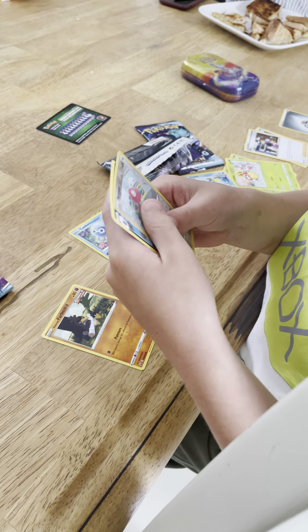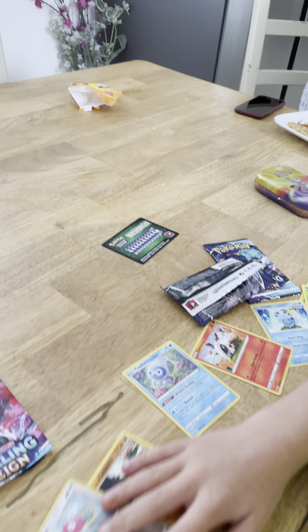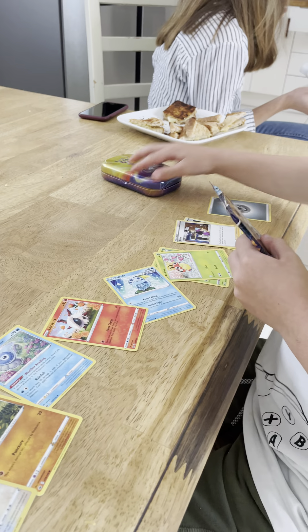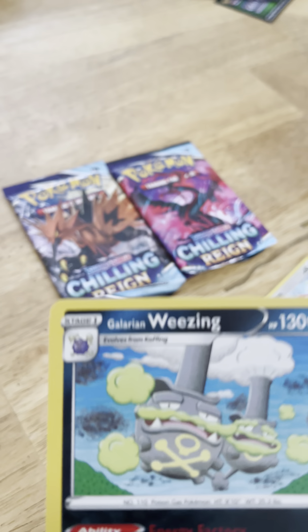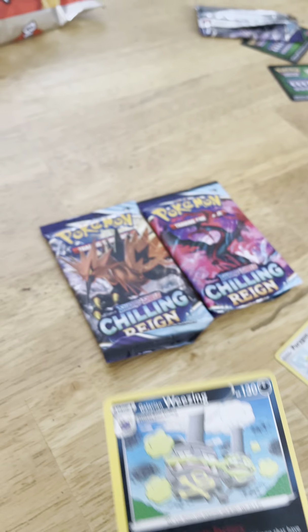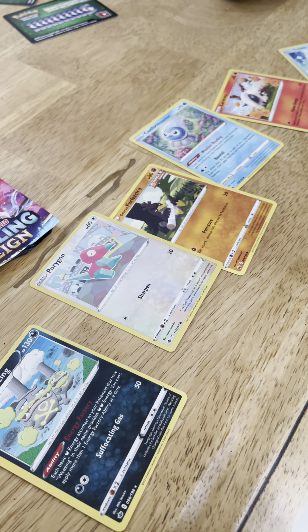Galarian Farfetch'd, and Porygon. And then we have a Galarian Weezing — let me see it. It's a Galarian type, yes. So we've hoped for that since — that's a nice card. I can't believe we've actually done it. So this one here, you see that purple one? That's a Cofagrigus. So we've been trying to get one of these. I already have this card.